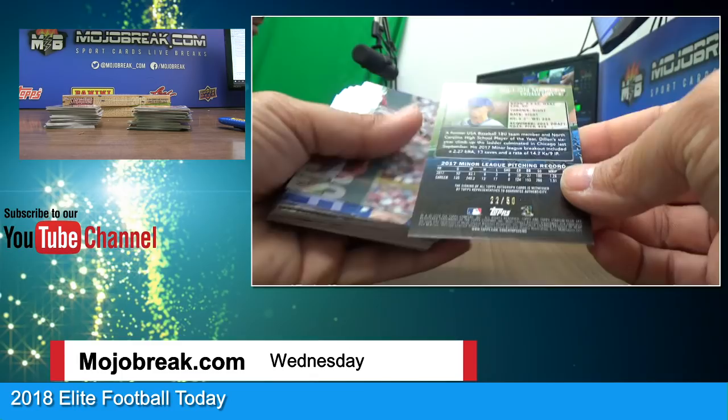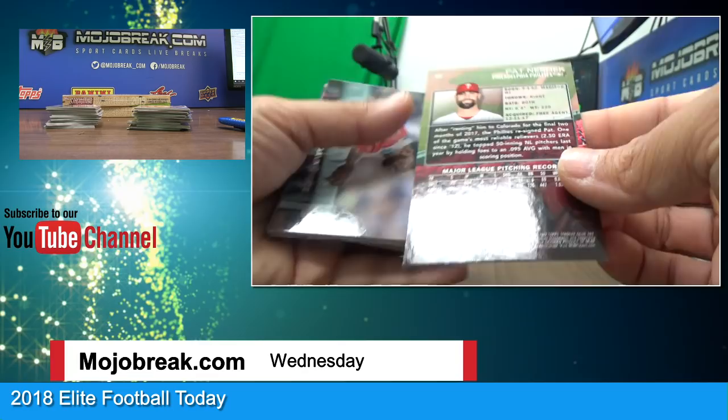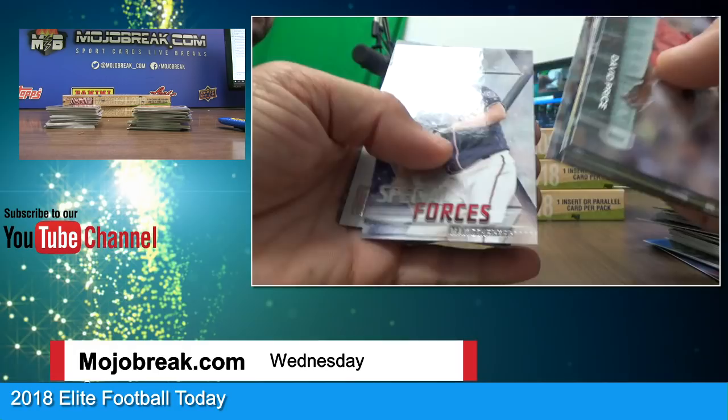Reese Hoskins and Dylan Maples red parallel auto — 22 of 50. That's my third auto; second time I've gotten three autos in one box. Crazy — a little bonus! Sunny Gray. Pat Nishik — six of 25 foil parallel. Phillies. Dallas Keuchel. Lee Ramirez. Scherzer and base.